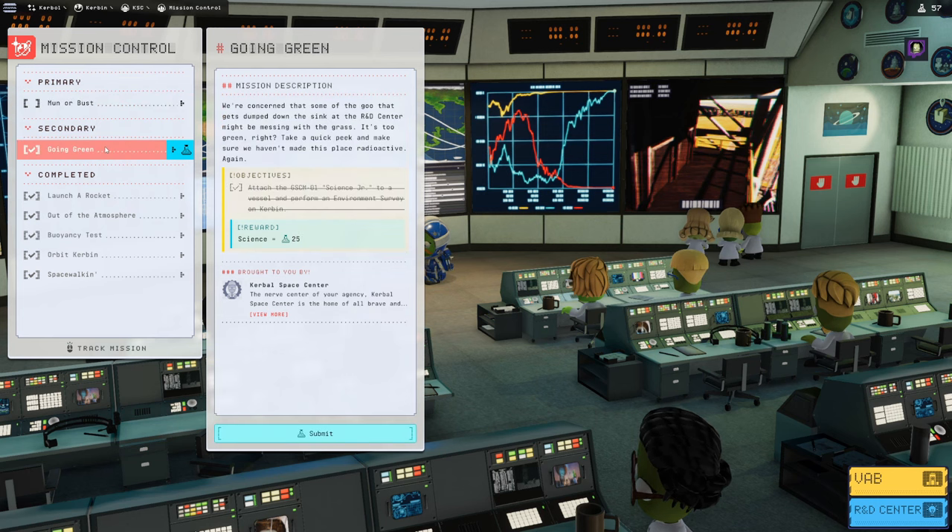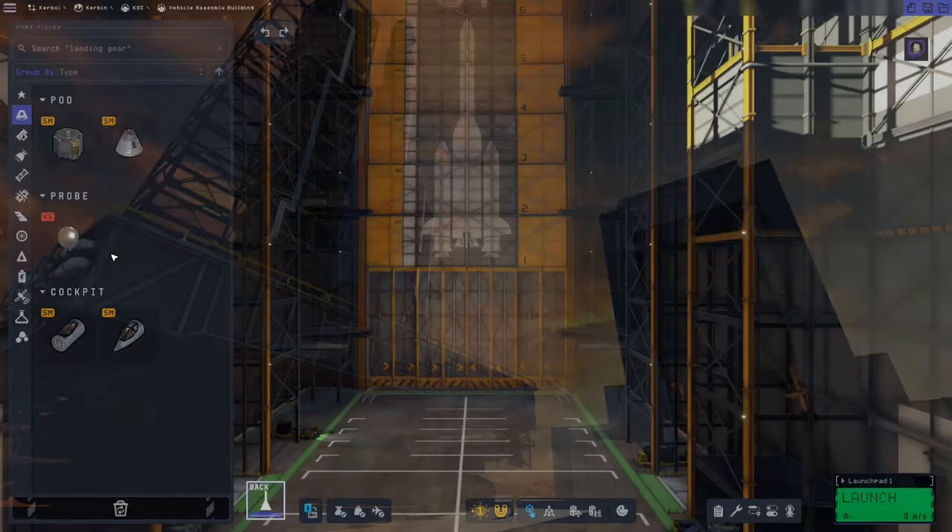We're also going to complete the Going Green mission. If you remember, we ran into a bug last time where this completed despite us not having a Science Junior equipped. So we are going to complete that one today properly. Let's head over to the VAB and start building our rocket.